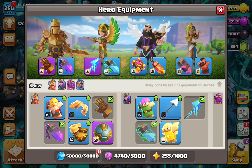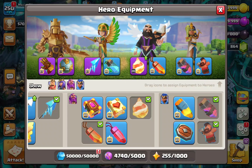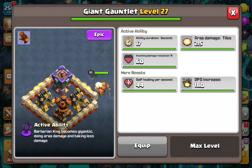We have the hero equipment tab already opened up. We've got four epic equipments — these three plus one more, four altogether. I really want to do this video because a lot of you don't have an idea of which one to upgrade depending on the strategy you use.